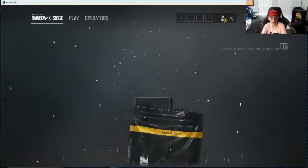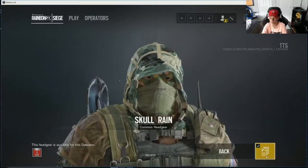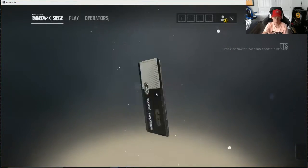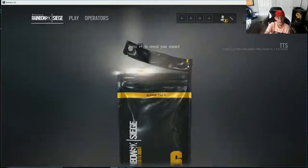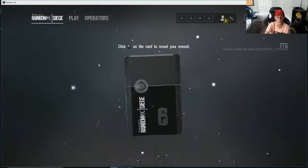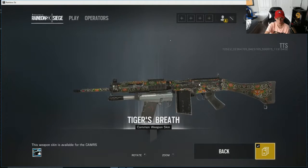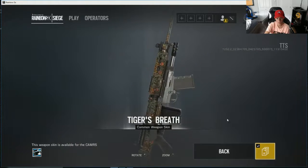Unholy — it looks like KISS. Caveira's gonna be in a band. Skull Rain — the Skull Rains look very good, I wouldn't really use them. Coffee. Another dinosaur. Okay, this is gonna be a legendary — dang it, the opposite. Tiger's Breath — you know, that's actually alright for a common.